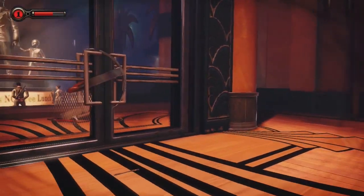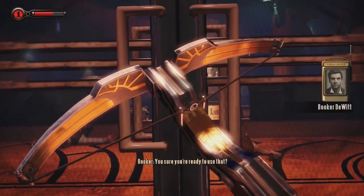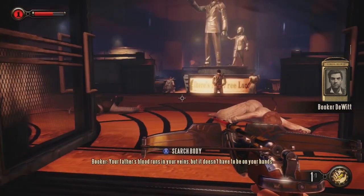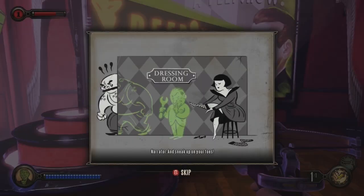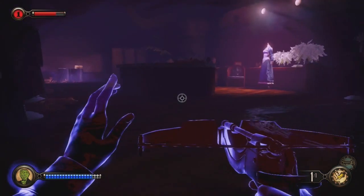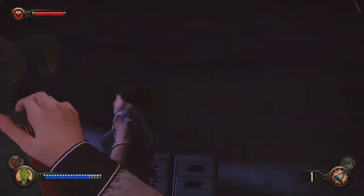This is one of the ways Burial at Sea steers you towards playing Elizabeth as a stealthy explorer, not a suicidal gunfighter. If you hadn't got the hint, there's also a new crossbow weapon with tranquilizer darts, sleeping gas darts, and distracting noisemaker darts. And a new plasmid that turns you invisible and lets you see through walls — not just because detective vision is trendy these days, but because you're trapped in Fontaine's department store with more splices than you can shake a syringe full of Adam at.